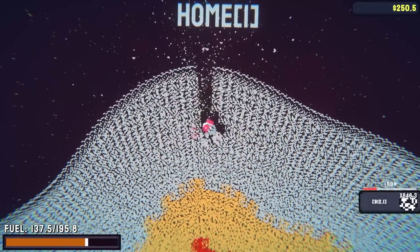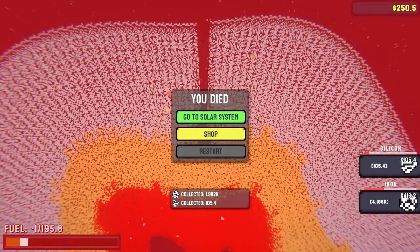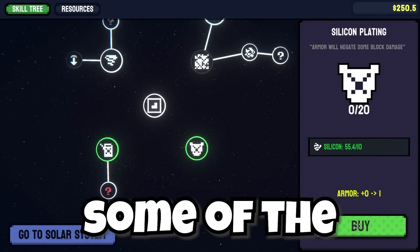Now by holding shift I just dig right into the earth. Excuse me, don't mind me, coming through. When I get to the silicon I just explode though. I got a hundred of it though so I can increase the drop rate. And I can negate some of the block damage.